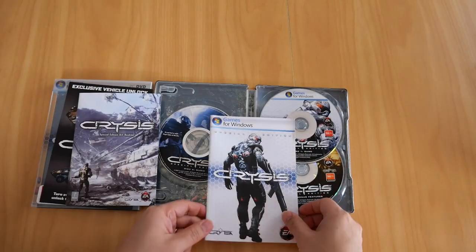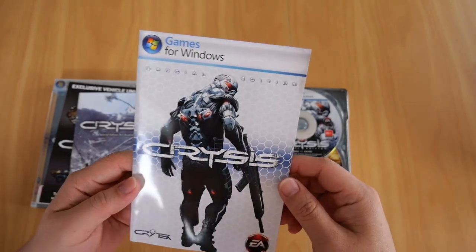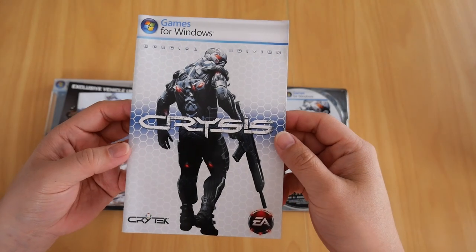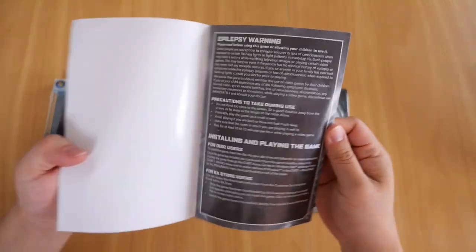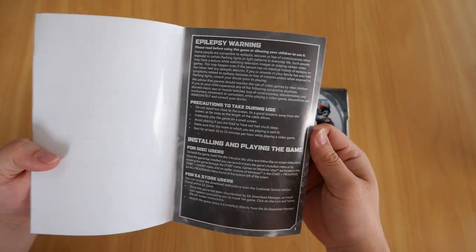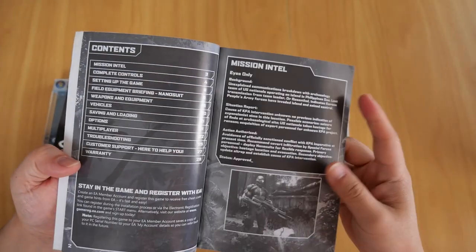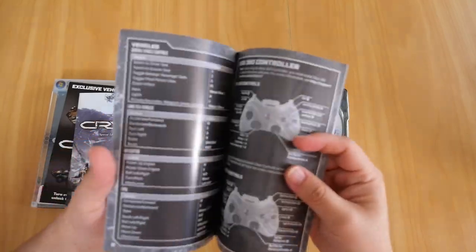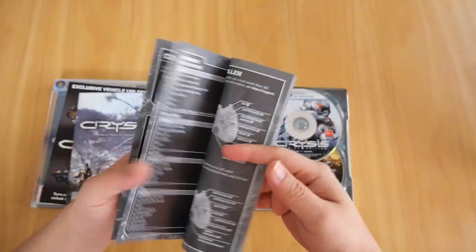And finally, you get the booklet or instruction manual, which nowadays is a rarity since most games are now digital. Looking inside it, you've got the warning, installation, how to play the game, contents, mission intel, weapons, and keyboard and mouse layout.